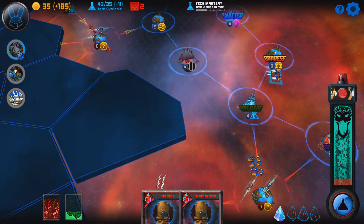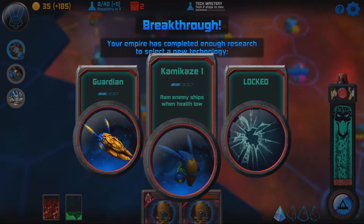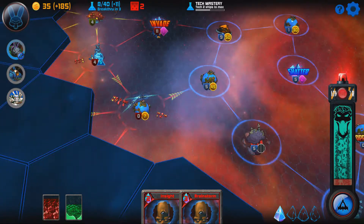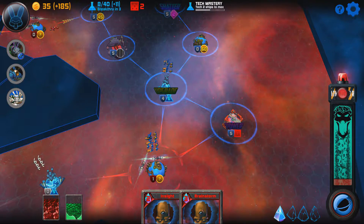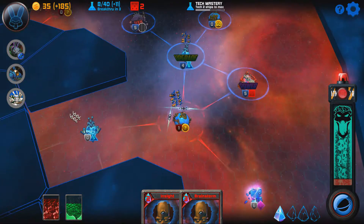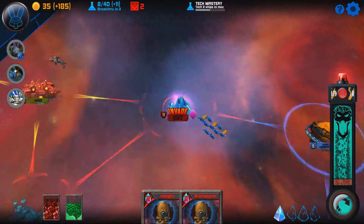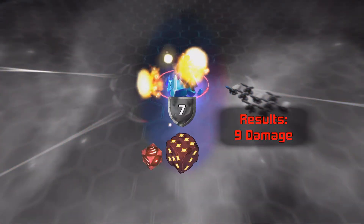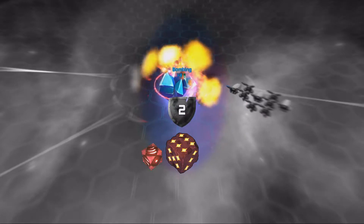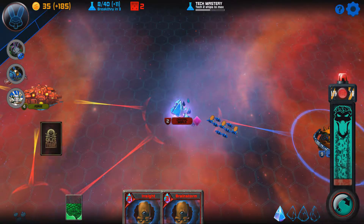Each of the races has their own advantages and disadvantages. The Hoplites have strong units and a more powerful dice roll but are less technologically proficient and their units are expensive. The Berserk have cheaper ships, can hold more cards, and have higher income but much weaker ships and dice rolls. Each race has their own unique cards, units, commanders, and abilities, making each of them fun to play at least once due to requiring different tactics and play styles.